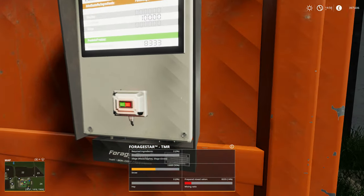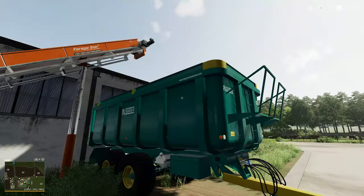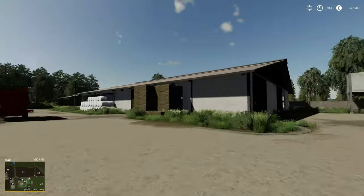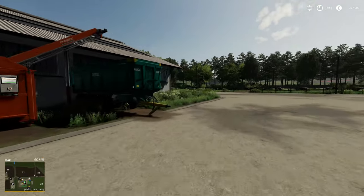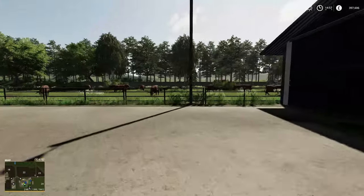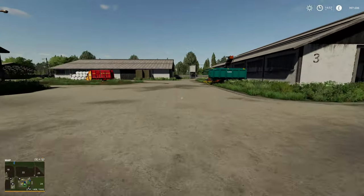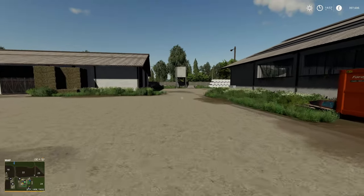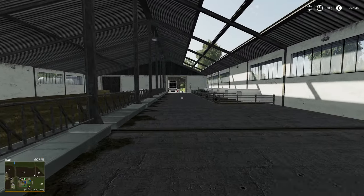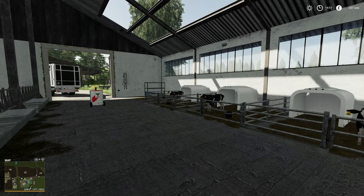Quickly before I end the video - this TMR mixer has processed all the silage and hay I put in, still has a bit of straw, with 8,000 liters left to move up into the trailer. I got this trailer completely full and stored it in the feed silo over there, so we've got plenty of TMR - probably more than we'll need for a while. The herd's getting bigger though, so soon enough we can take some for meat packs. Thanks for watching - if you enjoyed it please give it a thumbs up, and if you're new, hit that subscribe button for more Farming Simulator videos.